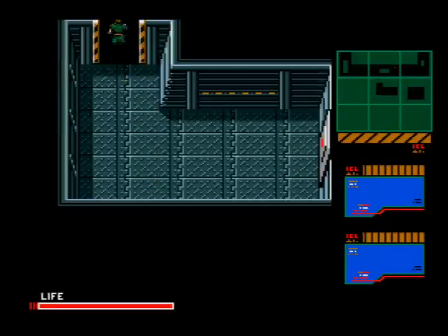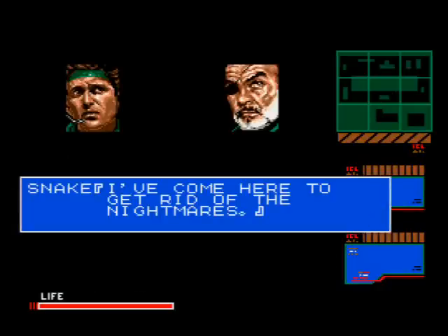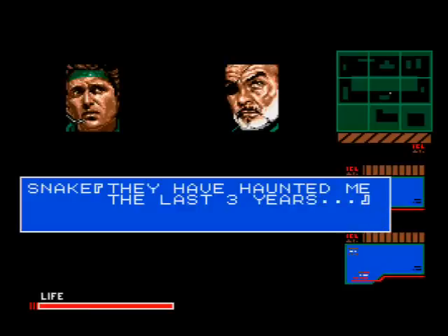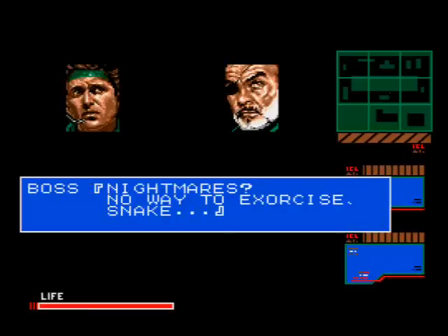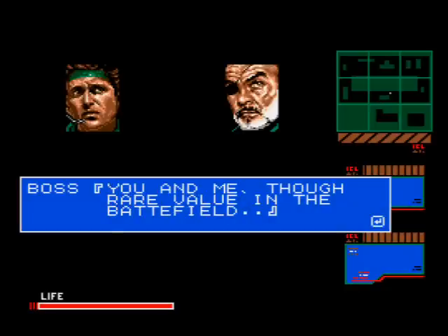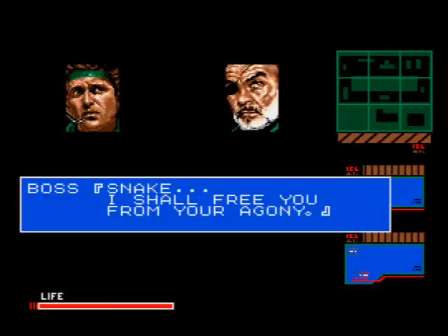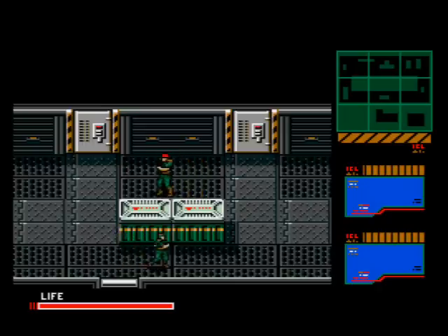Grab the cartridge and head into the next room for a pre-battle conversation with Big Boss. Snake says he's come to free the nightmares from the Outer Heaven incident. Big Boss says that will never work, that they both will remain on the battlefield for the rest of their lives and that they're needed in war, but back home they're regarded as useless dummies. He says he will free you from your misery and the final battle begins. You have no weapons.